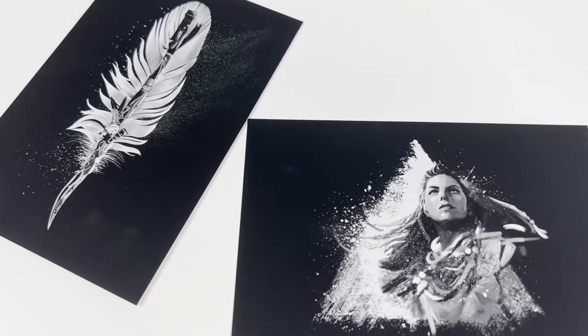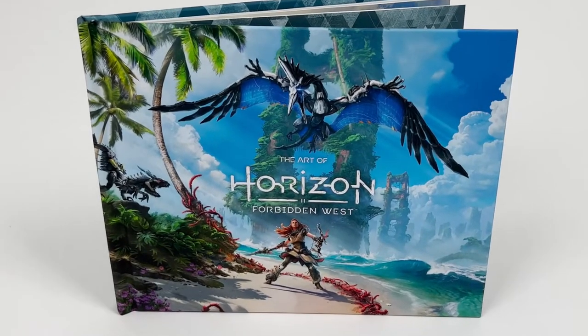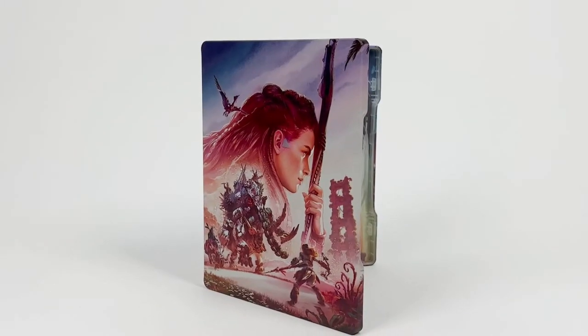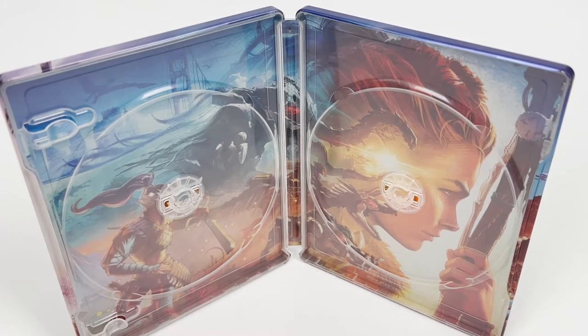Rounding out the Regala Edition, you have two art cards, a mini art book with many pages of breathtaking concepts of the game, and a vast look at the map on canvas. And lastly, on the physical items in this collection, you get a steelbook display case to keep alongside all of your other PlayStation games.